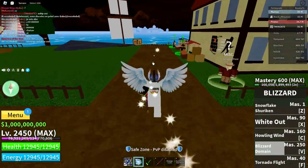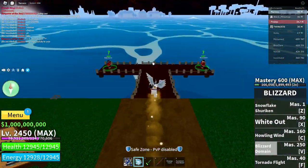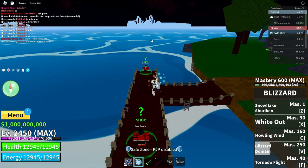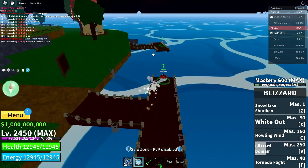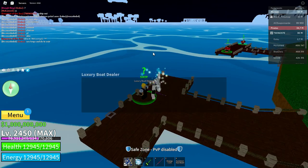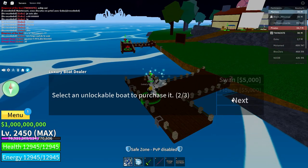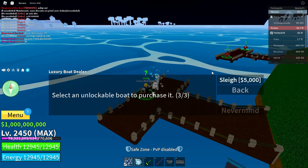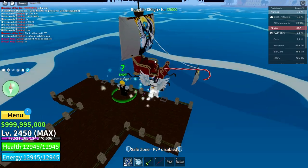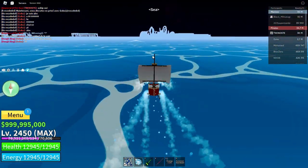On va commencer par le premier monde. Vous avez juste à prendre un bateau et aller vers l'île de Snow qui se trouve tout là-bas — c'est l'île de la neige, level 100 environ. Il va falloir prendre un bateau ou voler. Je peux voler, mais je vais prendre un bateau pour mieux vous montrer l'endroit. Je vais prendre ce nouveau bateau qui s'appelle Slate — c'est le traîneau de Père Noël. Je vais activer le mode rapide pour aller plus rapidement.